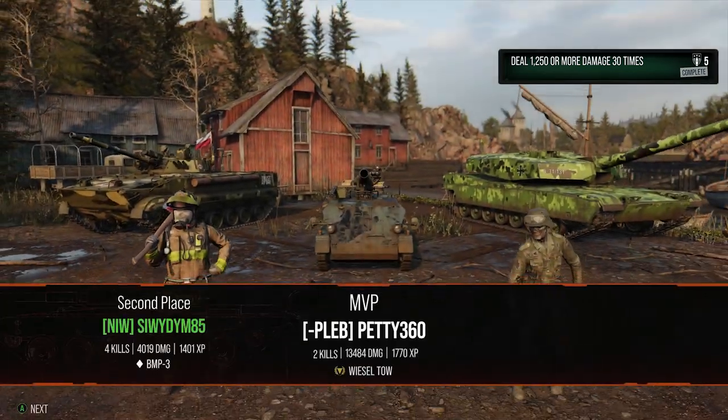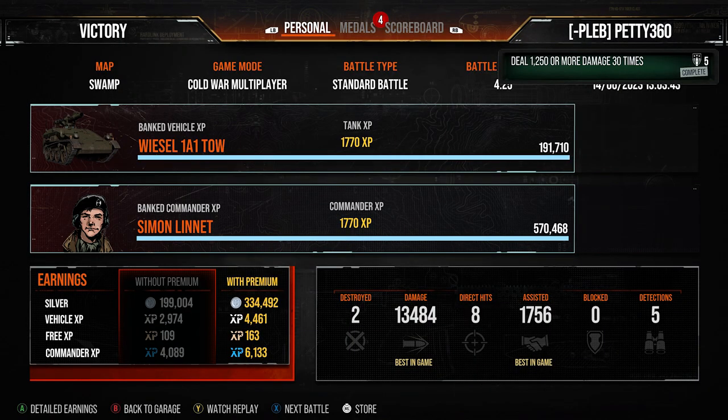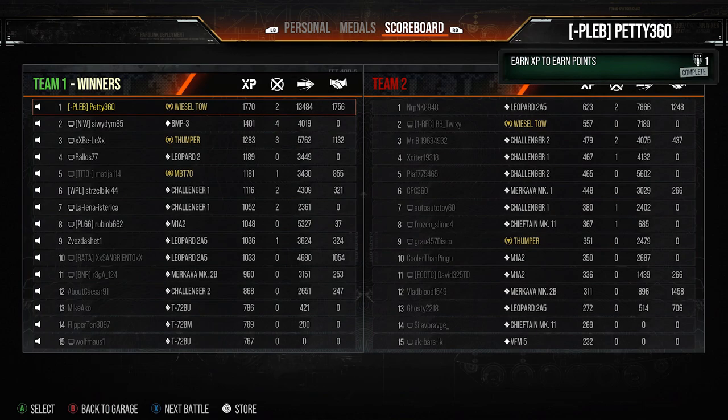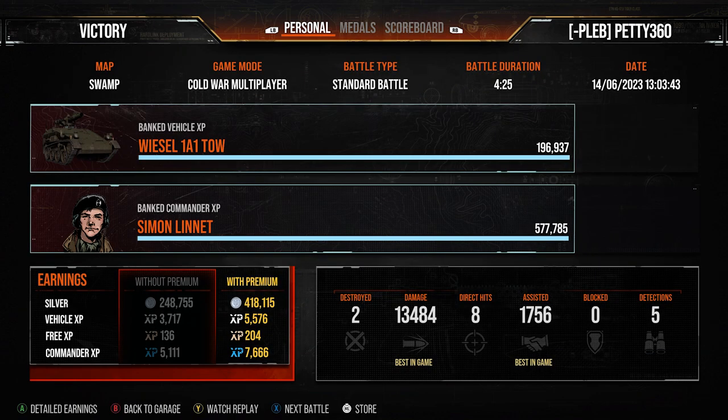It's another rip-roaring game in the Weasel — you just run around like an absolute lunatic, ATGM people, have fun, make credits. We finish that game with the High Caliber, Fire and Forget medal, Second Class, 1770 base XP. Another decent game showing the Weasel's fun capacity. Most people already know about it because it's a little pest. As always, everyone, thank you very much for watching — I'll see you next time.